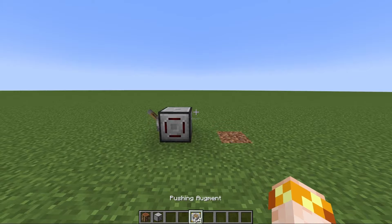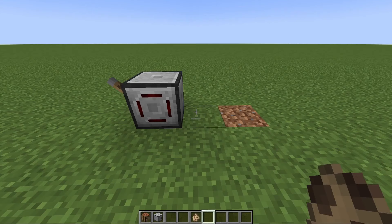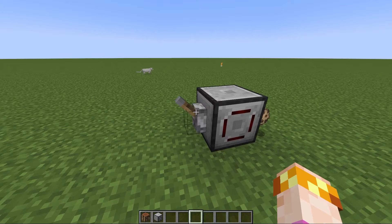One of the most fun augments in the entire mod is the pushing augment, which can be put in either extruder. When the extruder places an item with the pushing augment installed, it will push entities. The more pushing augments you place in, the bigger the push power, up to a max of 64. So now if it pushes a mob, they get yeeted quite far. This also works with items that are on the floor or anything else that's an entity in the world.